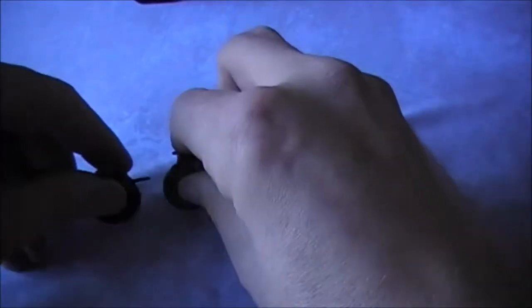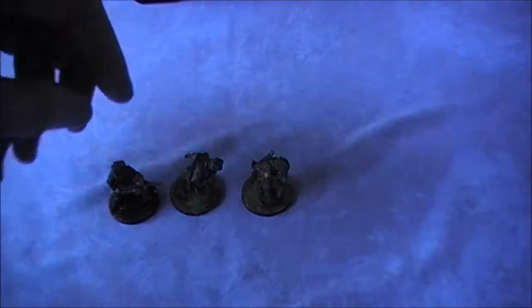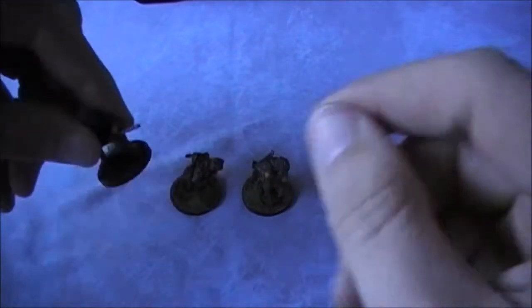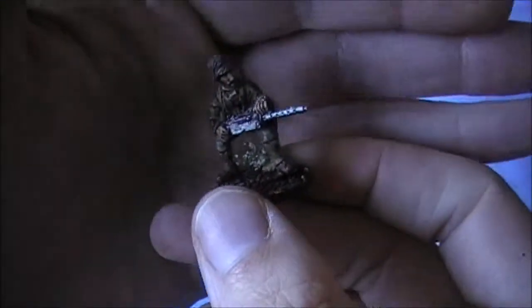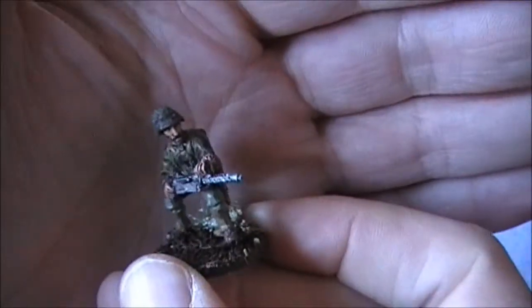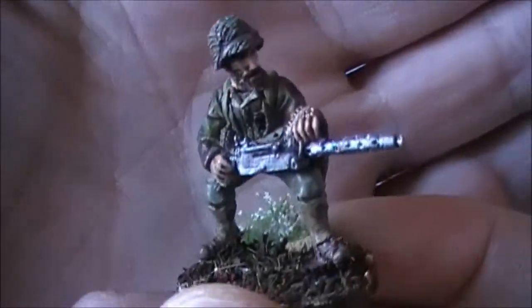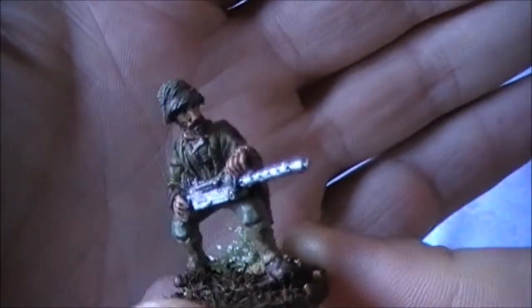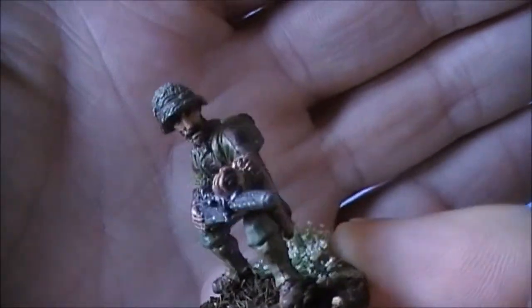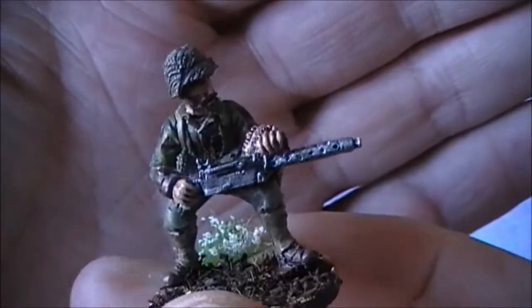Next up we have the redeploying machine gun team. These guys came in the Marine Corps starter box set. You actually get two machine gun teams, one set up and one moving. So we'll start with this guy here, firing from the hip with the .30 calibre. You can see I've given him a full bearded head to make him look a bit more veteran.